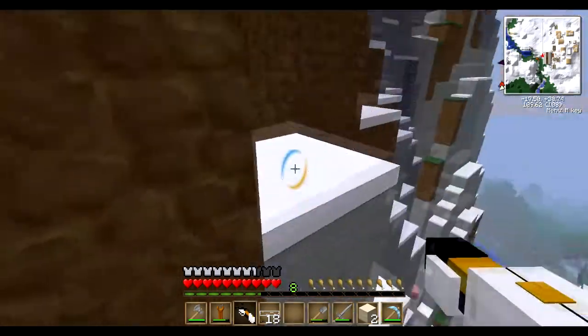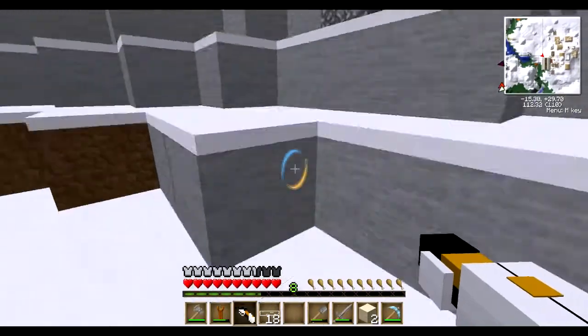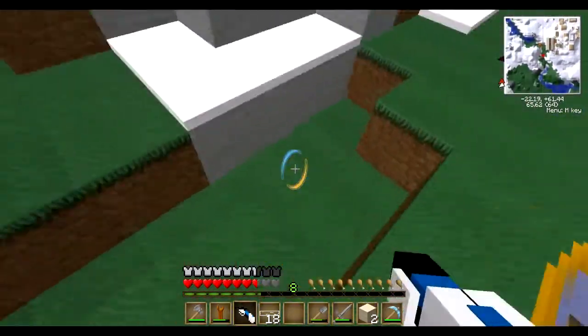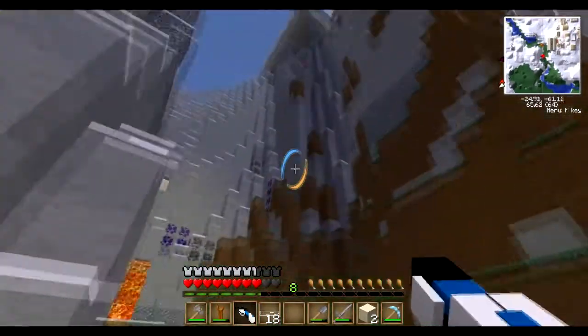What am I doing going out the window, this is stupid. Where can I put my portal? Since I have to enter it downward - oh dear, there's two hearts gone. Right, so now I'm down in the giant freaking ravine.